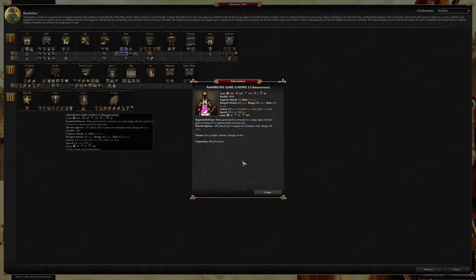This is the lady, Amanirenas Corelic-Dueli. She's a warrior queen who has a plus 20% attack and plus two capture for champion units in a 60 meter radius. Interesting. And the regular inspired defense — that's interesting, for champion units specifically.